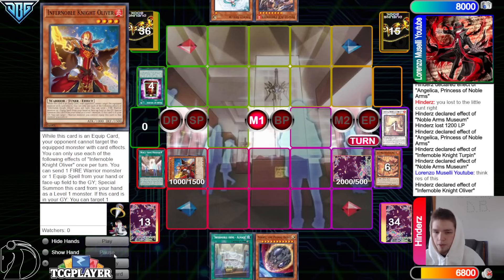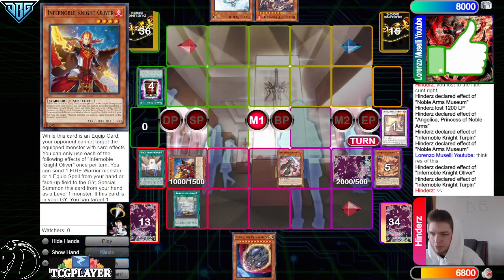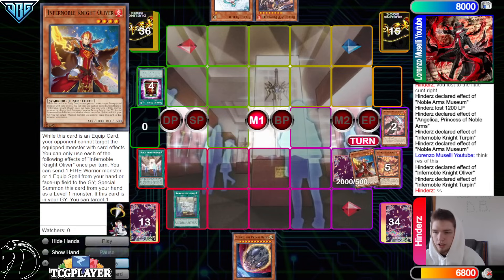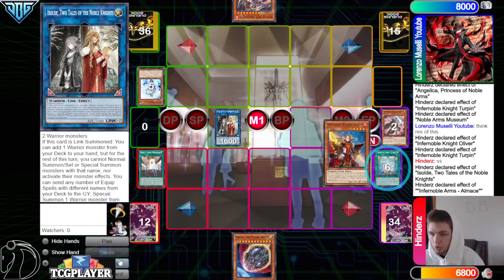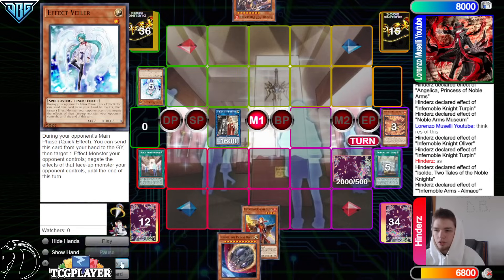Discard Ricardito, bring out Oliver, activate Owl Maze, then Turpin effect to special summon back out from the Graveyard. Now we can use Turpin plus Oliver to make Assault. Assault Chainlink 1, Owl Maze Chainlink 2, grab back Oliver — they're gonna chain Valor onto Assault.